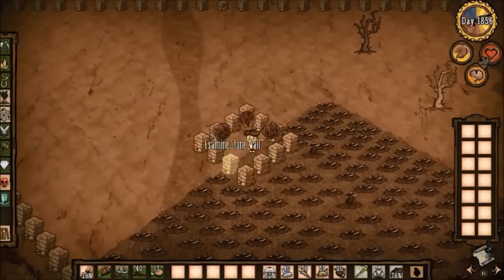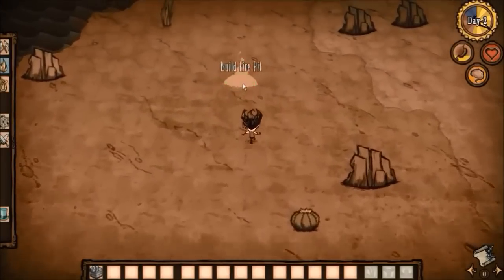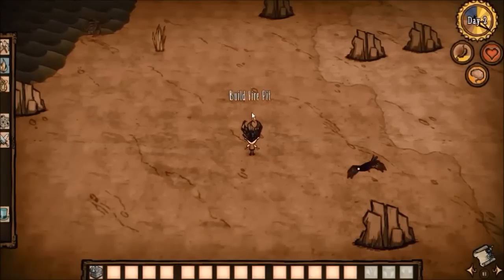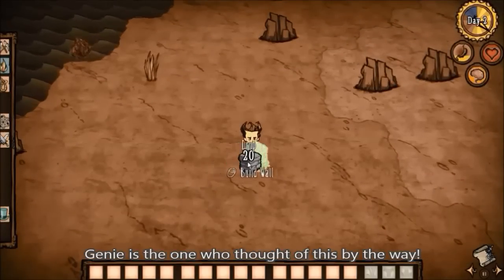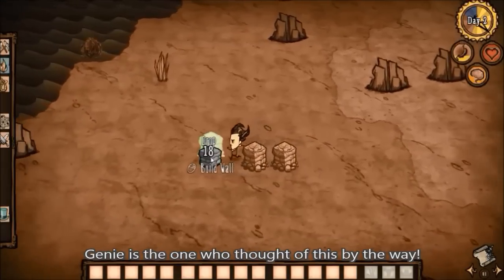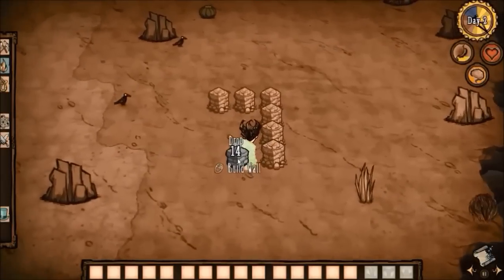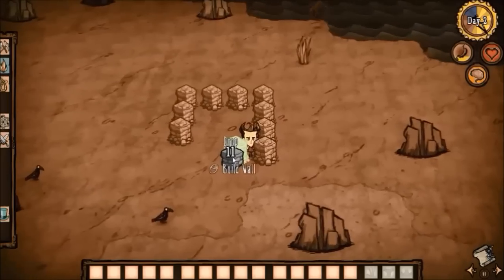This right here is a tumbleweed spawner. You used to be able to locate these by running something placeable like a tooth trap or a campfire over the ground, and if there was ever a spot where you should be able to place but you cannot, it meant that there was some sort of invisible spawner in that location. Being in the desert, it was most likely a tumbleweed spawner. Unfortunately, they patched this out of DST, but I think it still works in single player because they don't update single player.